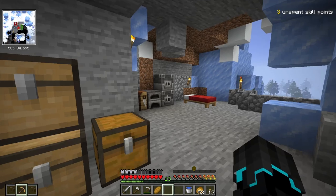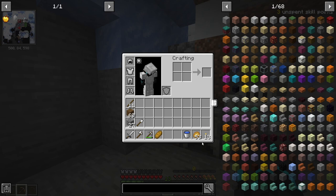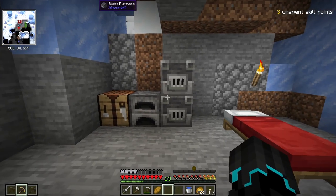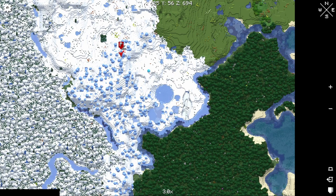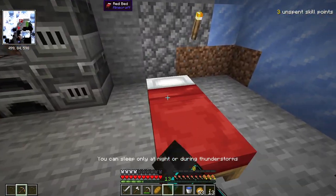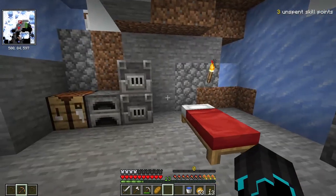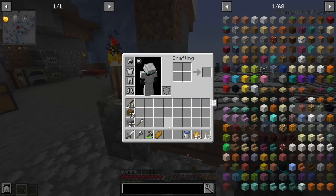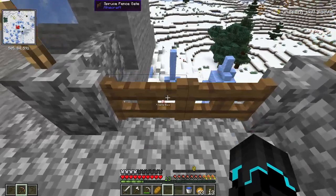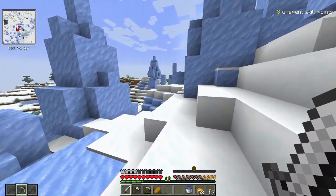That is pretty much my progress so far. What I want to do now — I'm pretty much geared up, I have iron tools, some torches and baked potatoes — and I want to head over to this area right here because I discovered it and it looks like a very, very cool cave entrance. So I just wanted to wait till night time, sleep, and then we're going to head over there. It is now dawn and we need to head out.